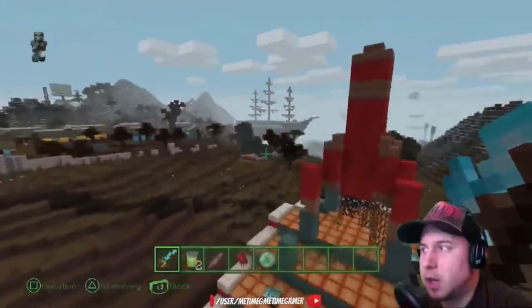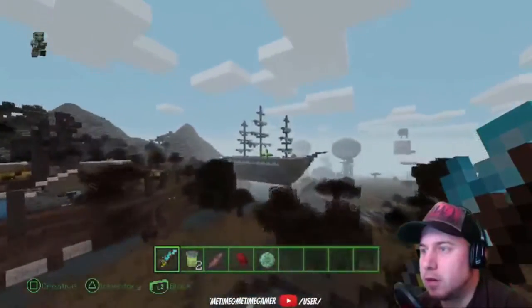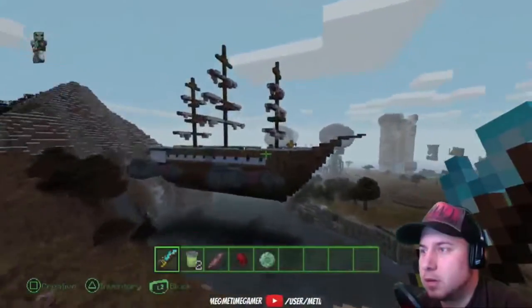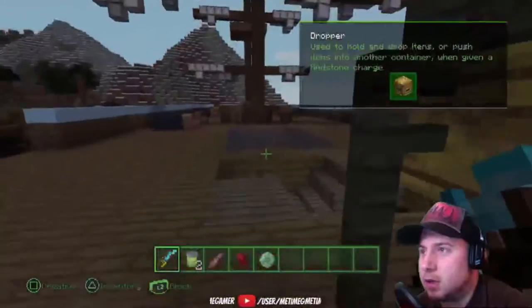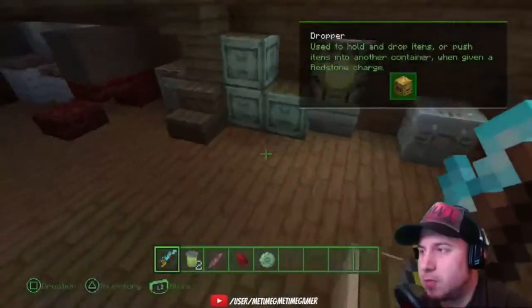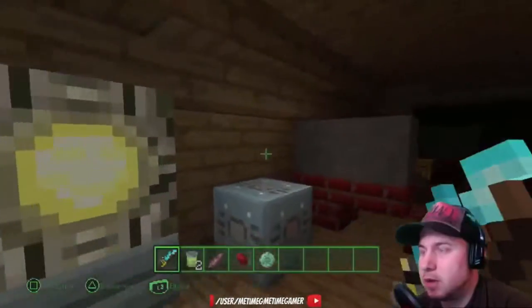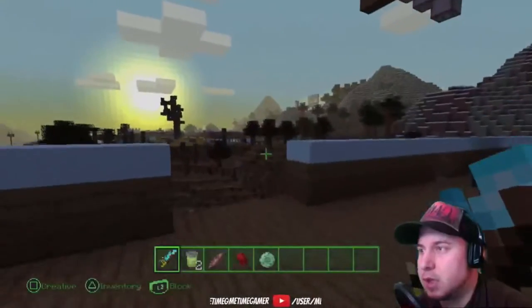Yeah, the Red Rocket looks cool. So I saw a couple more awesome things — I wanted to go check the ship over here. Yeah, that's the dropper — okay. That's the ship. I don't remember what it's called in the game there. It looks pretty cool, everything looks pretty awesome.